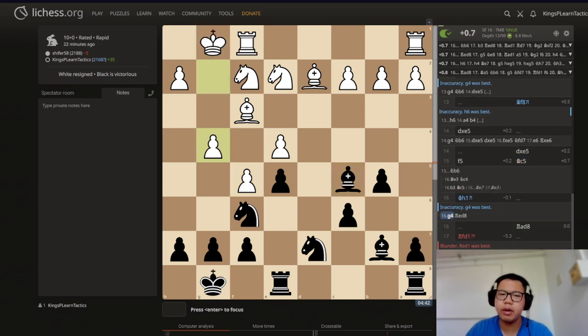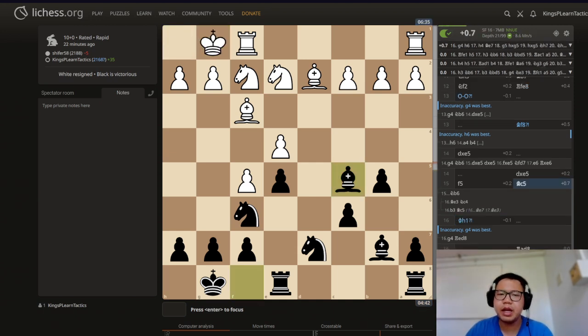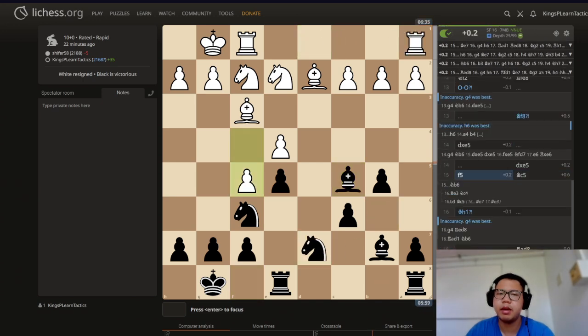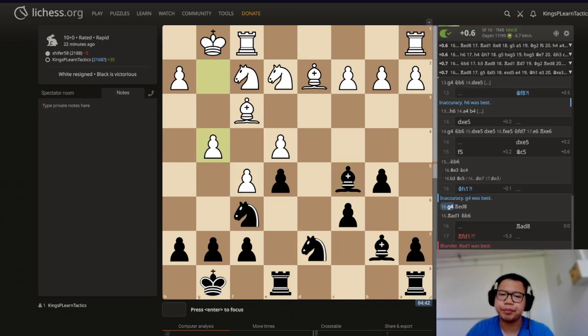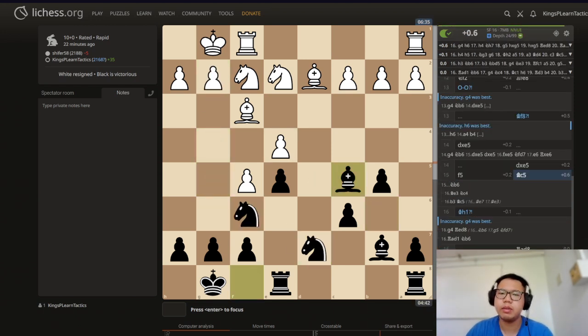White should have played g4 right away, but got scared of the pin. The pin is somewhat scary, but it's not that scary. I think if our opponent plays rook a to d1, then we just play knight b6 and go ahead with the plan. And if g4, again, knight to b6. If g5, we have knight f to d7 and we are going to be fine.